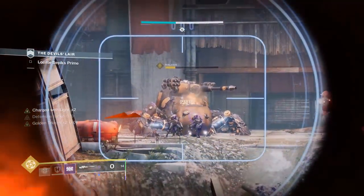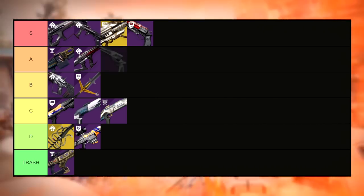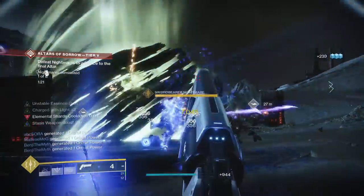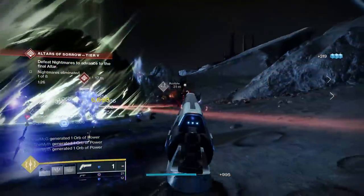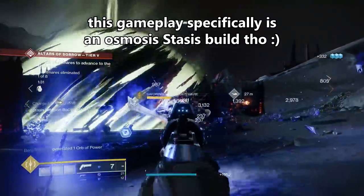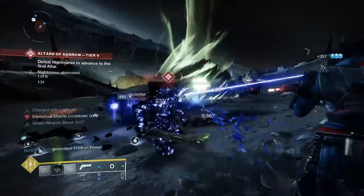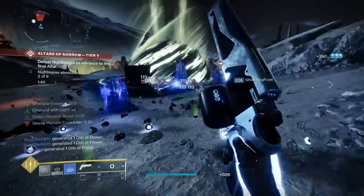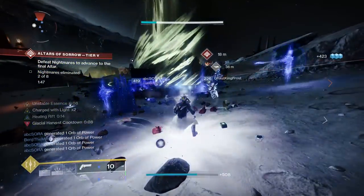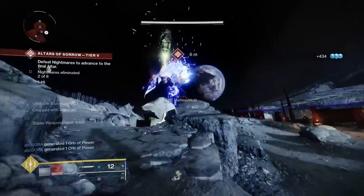Now that we're done with Grasp, let's move on over to Prophecy and start things off by dropping the Judgment hand cannon in the A tier. Potentially one of the most slept on hand cannons in my opinion, Judgment goes toe to toe with Fatebringer for the best kinetic option. Judgment rolls with Demolitionist and Timed Payload, giving it constant grenade energy, a reload perk, reduced damage falloff, and bonus bullet damage on every shot. It's one of my personal favorite weapons in the game, and not nearly enough people give this gun the credit it deserves.